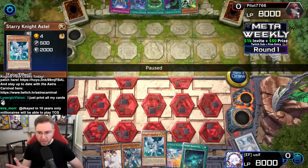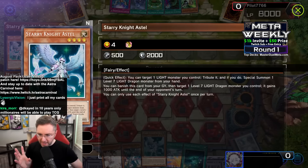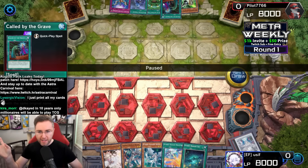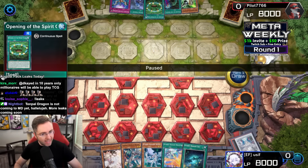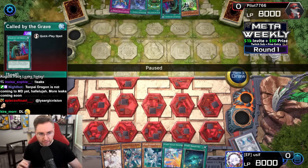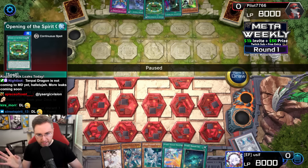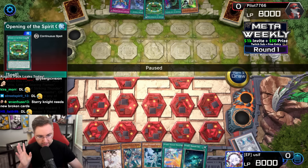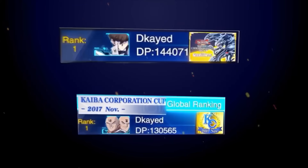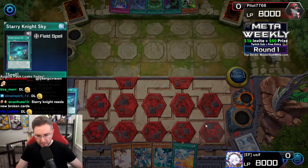Alright, let's get to it — Starry Knight was a dueling stack, still is, though it's never been top tier. We're playing against what is currently the best deck, better than Snake Eye Fire King on the tier list. Yubel is everywhere. There can only be one winner and you're looking at it. Let's go.